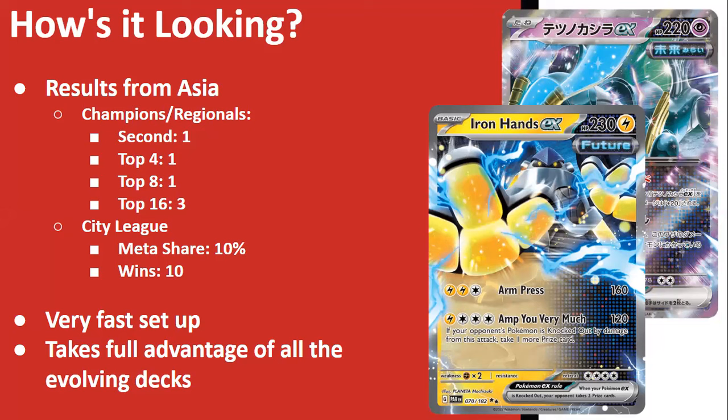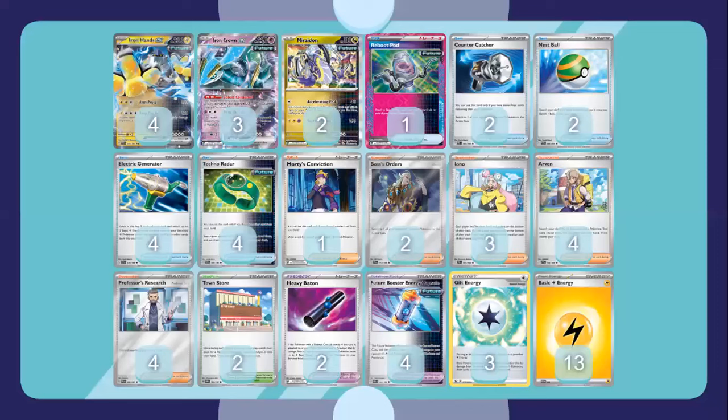So why is this deck so good? Well, Amphy very much gets an additional prize card, so single-prize Pokémon are now worth two prizes. Iron Crown boosts your future Pokémon damage — with three of them on the bench, Amphy does 180 damage, which is getting two prizes off every single-prize Pokémon. If you need a little more oomph, you add Beast Energy Capture and you're doing 200 damage, taking two or even three prizes off certain Pokémon. It takes full advantage of all the evolving decks like Chien-Pao and Charizard in the metagame.